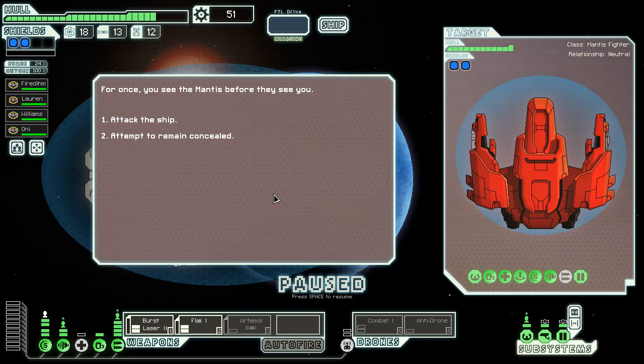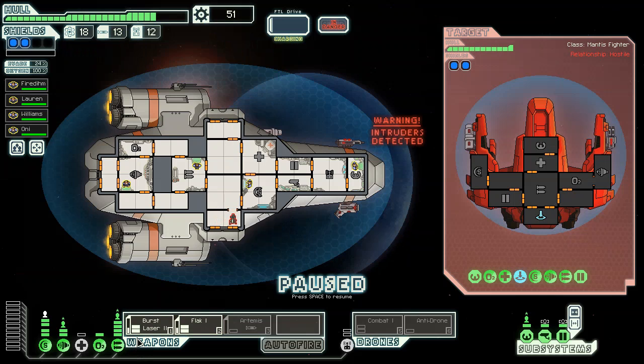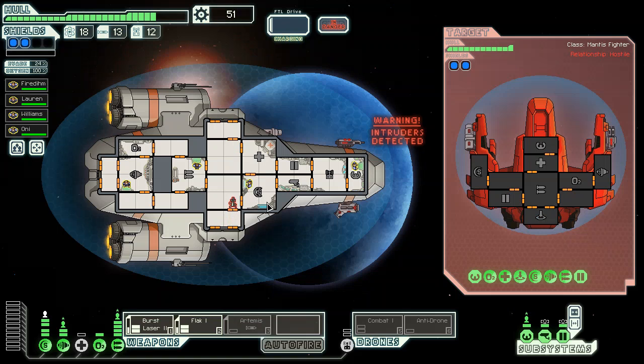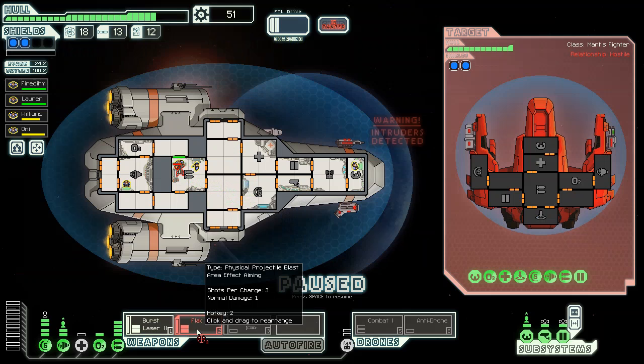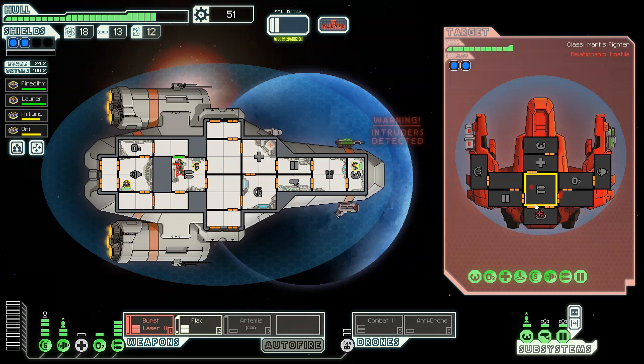Once you see the Mantis before they see you — attack! Where do you want to fight me? In the weapons room? Okay. This is why I need better doors. Hit them. In the weapons — they've got an impressive array of such things.